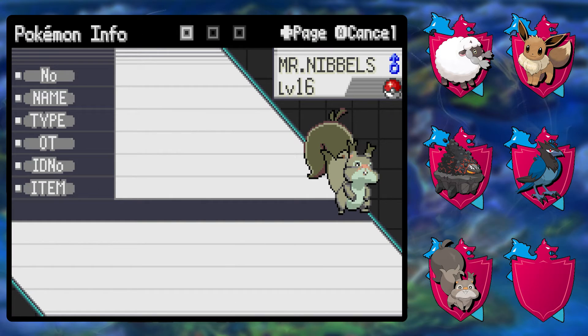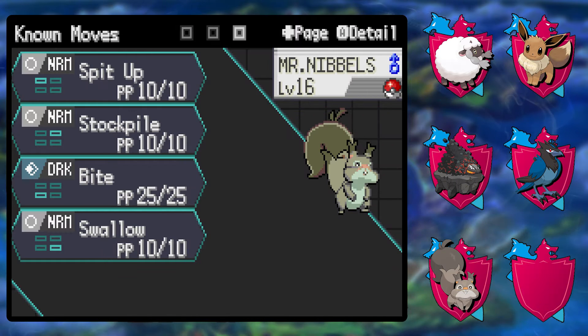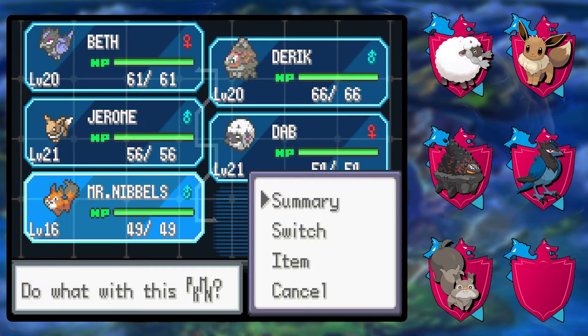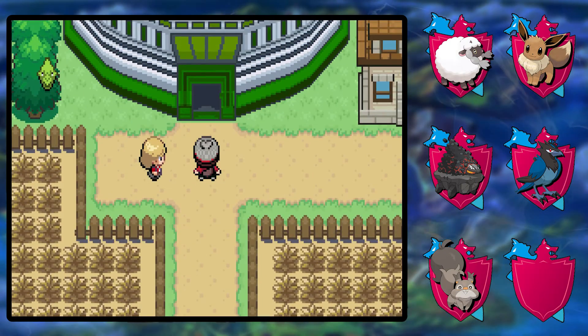And then we've got Mr. Nibbles the Squawkabilly, I think, with spit up, stockpile, swallow, and bite. I'm going to try to make this stockpile build work — I've never tried this before, but the idea is stockpile, stockpile, stockpile: if things go badly we can swallow, but if things go well we can spit up. Theoretically this should go very well. We're probably not going to be using Mr. Nibbles in this specific gym though, so let's get to it.